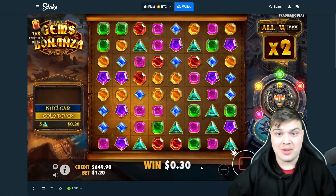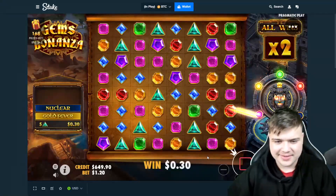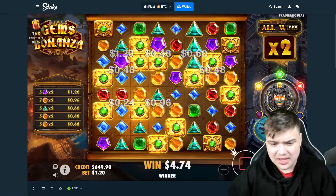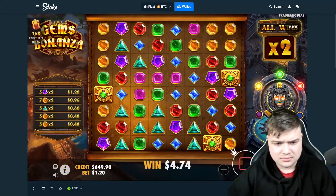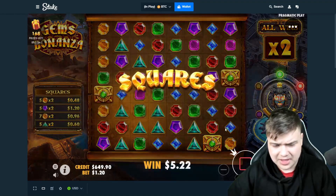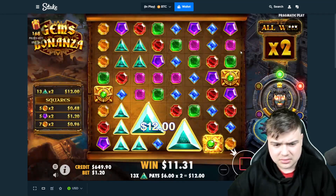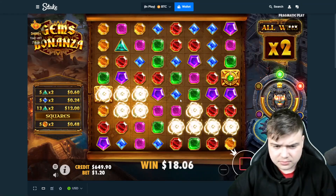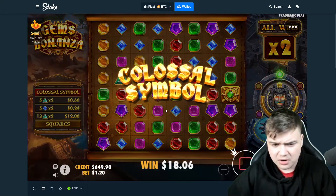578x on the first buy, bro. Come on! Blues, pinks — nice, okay. Good squares maybe — blues I guess. Triangles, decent. Come on. So many reds, bro.